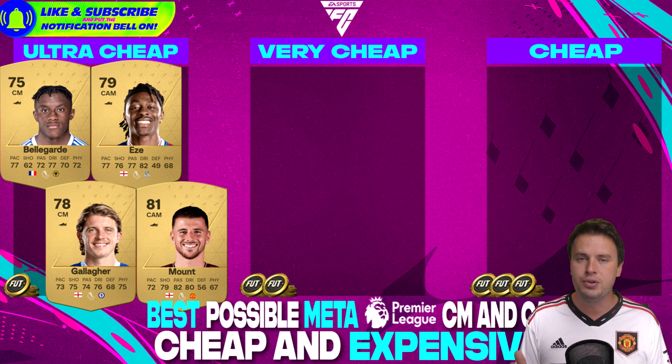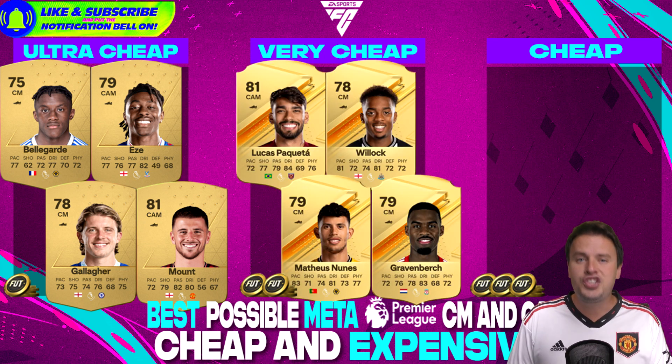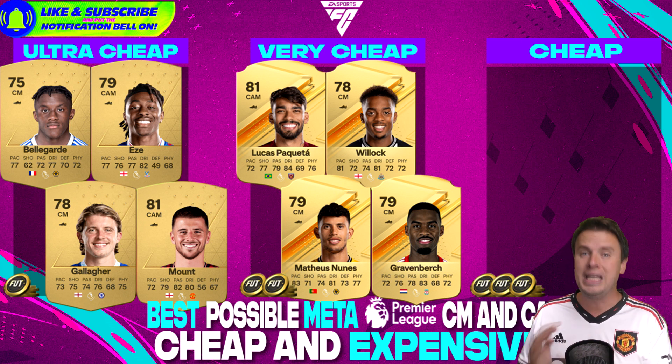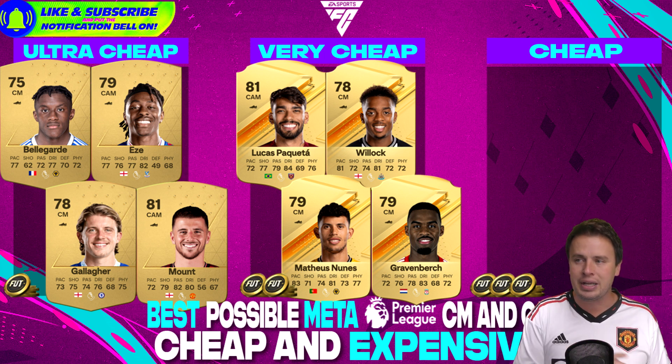Those players are also nice to use in an evolution, by the way. It's just a small step to upgrade them because I'm not going further than 700 coins. With Lucas Paqueta, Joe Willock, Matthias Nunez on his City card — his Wolves card might be more expensive — and Ryan Gravenberg, we have central mids and CAMs combined.